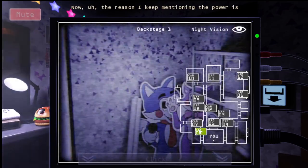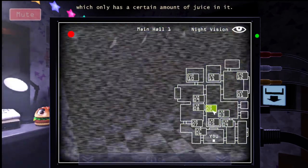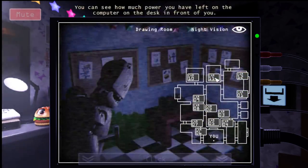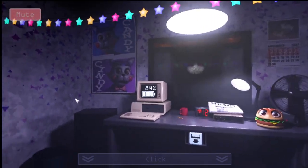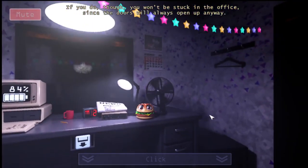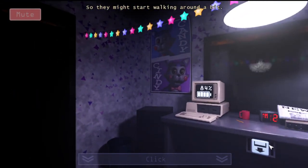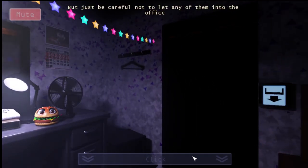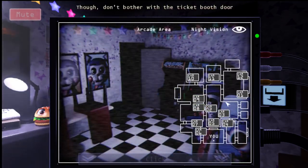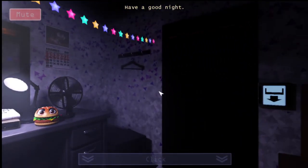'The reason I keep mentioning power is because the restaurant uses a backup power generator at night, which only has a certain amount of juice, so anything from viewing cameras to using security doors takes power. You can see how much power you have left on the computer on the desk in front of you. Try not to run out, but if you do, you won't be stuck since the doors will always open anyway. One last thing — the animatronics aren't completely turned off at night, so they might walk around. Just don't let any of them into the office. Don't bother with the ticket booth door — they won't try to get in through there. Have a good night.'